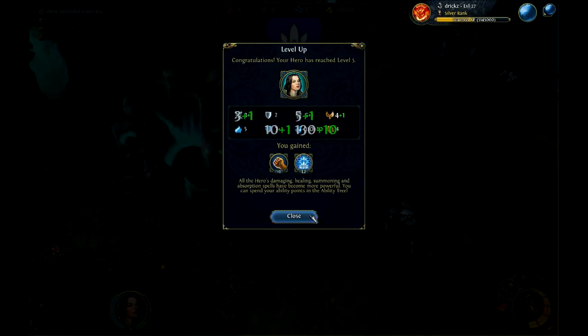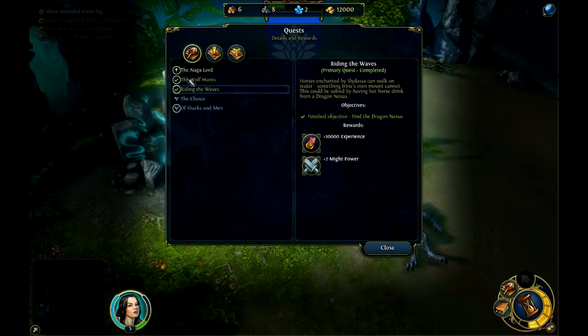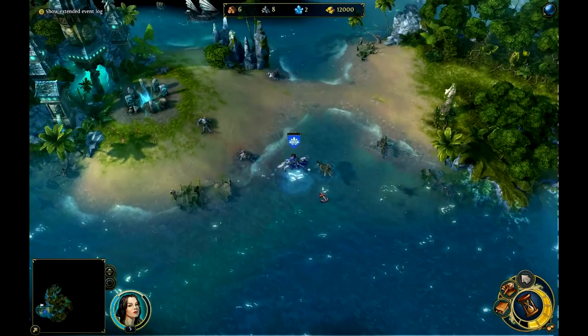Will I transform? I'm level 5 now. Might power? Riding the Waves — Horses enchanted by Shalasa. I can walk on water! I did have a drink from the dragon nexus, and now I can run on water.